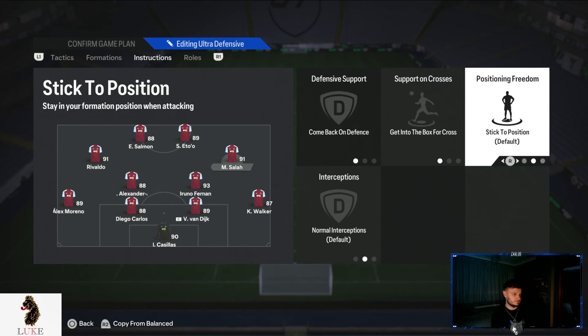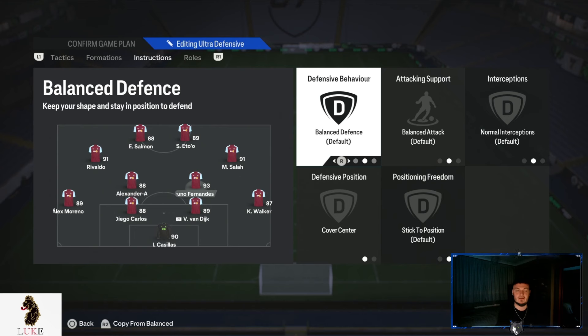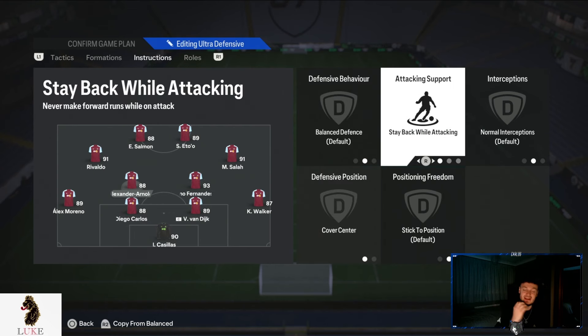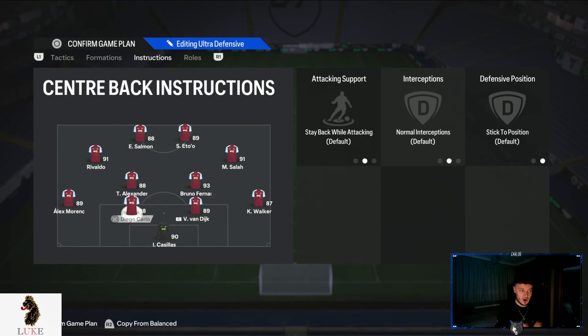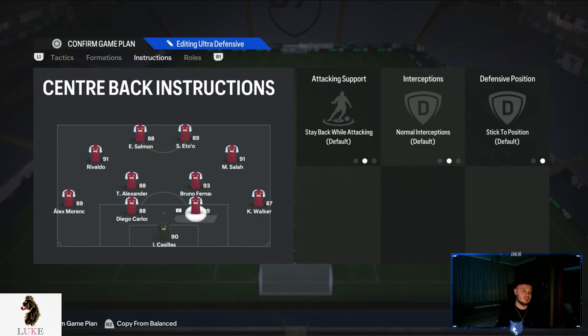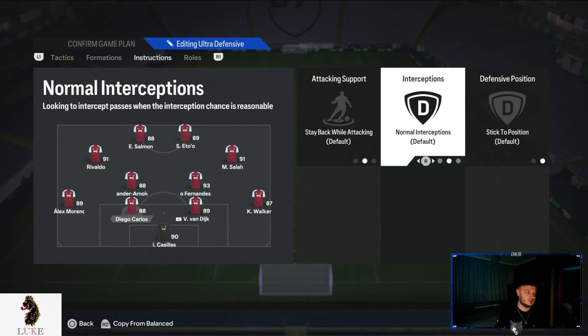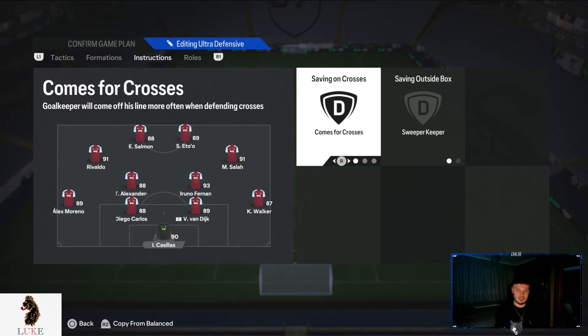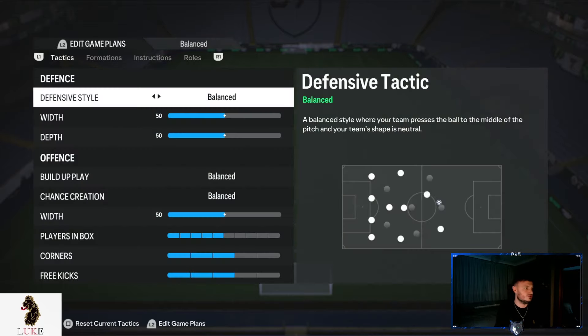I then have the right AM on stick to position. The right-sided CDM is the more attack-minded CDM — balanced attack and cover centre. The left-sided CDM is a traditional number six — stay back while attacking and cover centre. Left back is on join the attack and overlap, so as my left CAM drifts inwards, the left back overlaps. Both centre backs stay back while attacking, normal interceptions and stick to position. Right back is also on stay back while attacking. Goalkeeper is on comes for crosses and sweeper keeper. That's my ultra defensive.